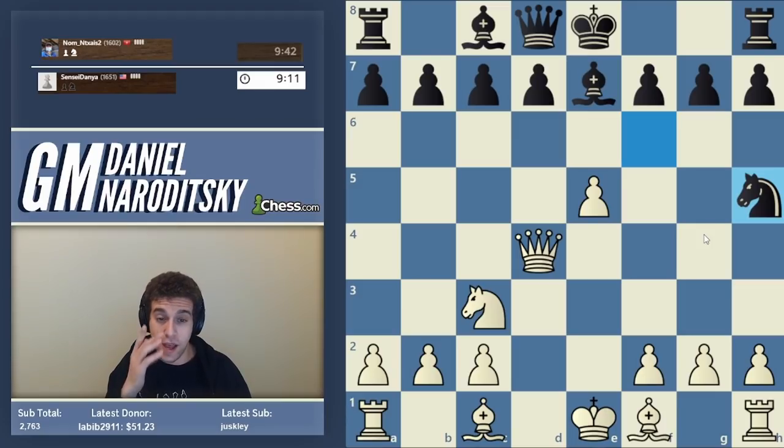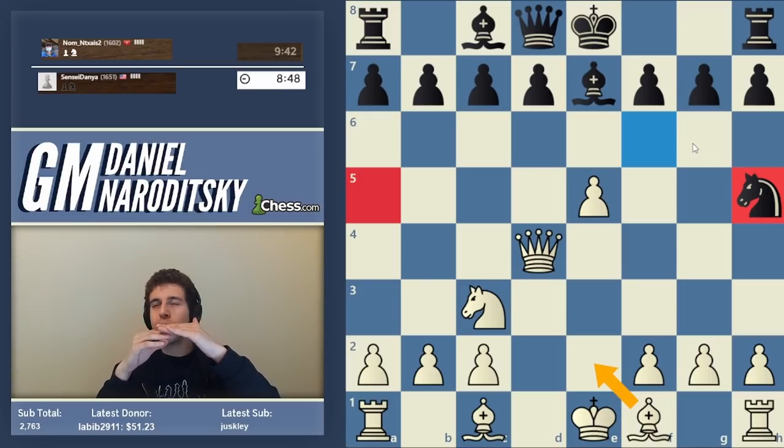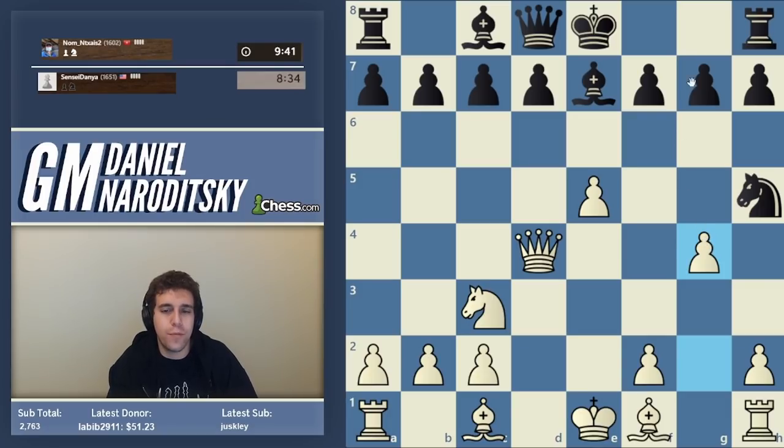Knight h5 is a very typical mistake. Anytime there's a knight on h5 or a5, you have to make a mental association with a particular move — this should be an automatic reaction. Even grandmasters occasionally miss this. Not bishop e2 — when you attack a piece with another piece, the lower-value attacker is better. Pawns are the best attackers because if a pawn attacks a piece, you can't really defend it with another pawn. Therefore the move is g4, which traps the knight. Black can't really play g6.